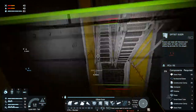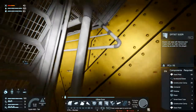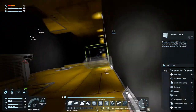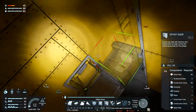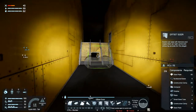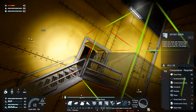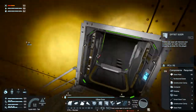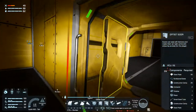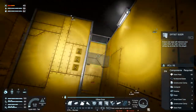We'll head downstairs and do doors here as well. I already have a door there and there, and there. Okay, so I have doors everywhere. That's fine I guess.